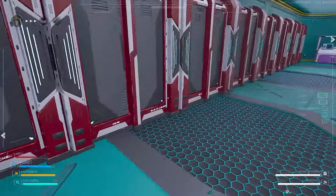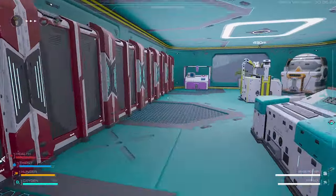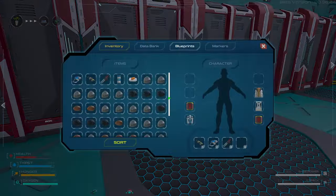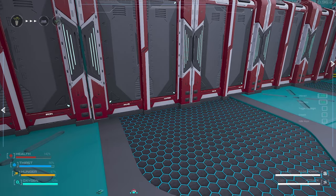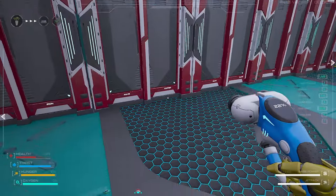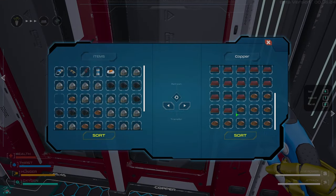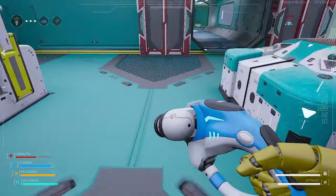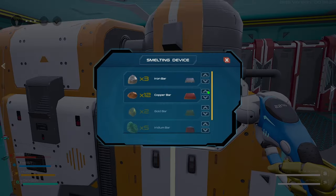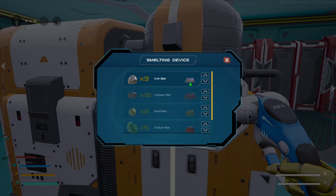The coal is filled up. They also have iron and copper. We're gonna need the iron bars because I want to put down some signs. Let's dump the copper and make some copper bars.